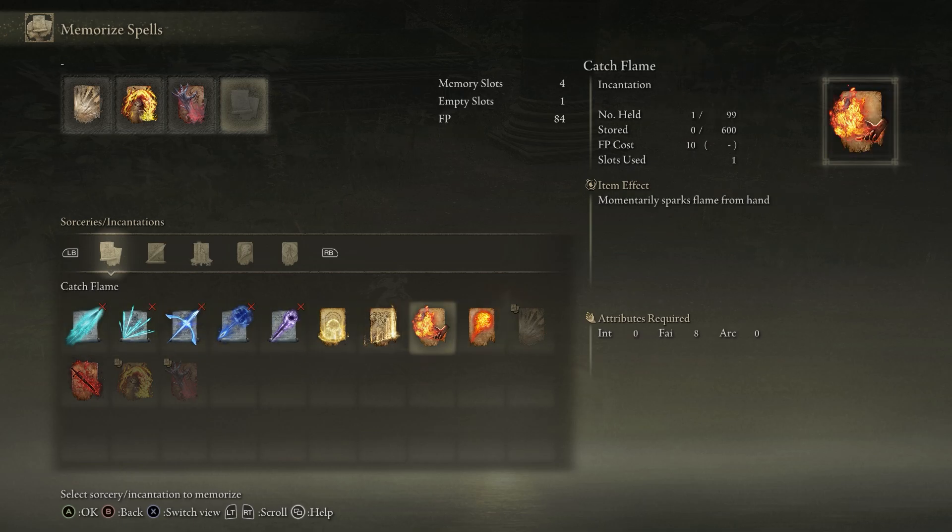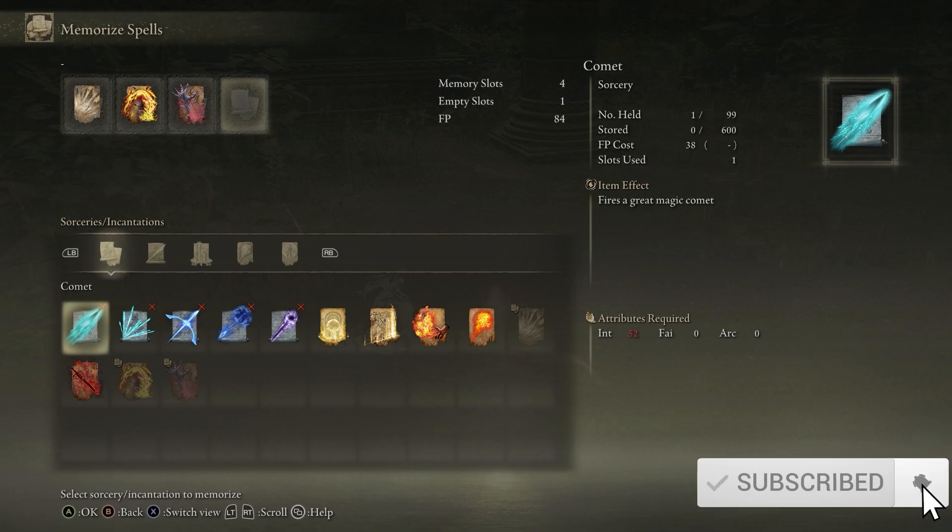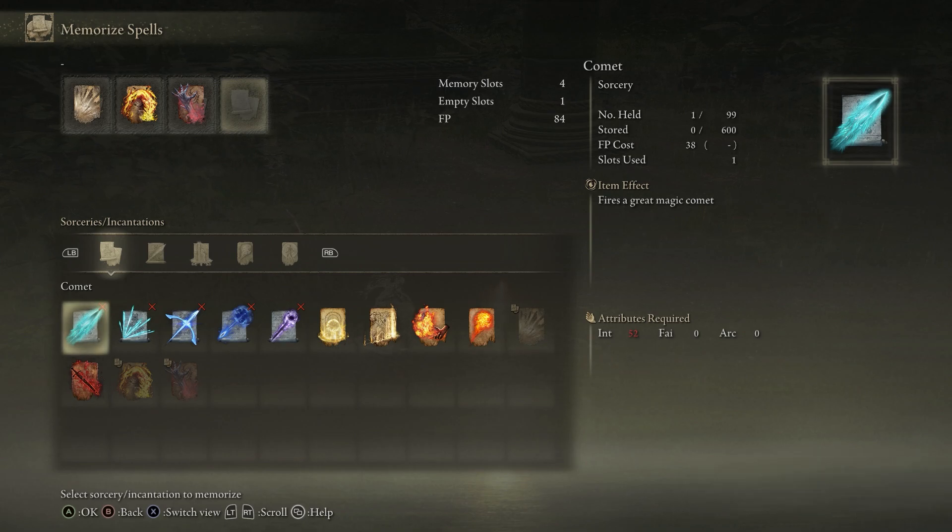When you start off you're not going to have this many spells, but when you want to replace them that's how you're going to do it. And that one requires 52 in — that's pretty freaking high. But yep, that's how you do it. You have to be at a Site of Grace and then you can switch your memorized spells there. You cannot do it on the fly.